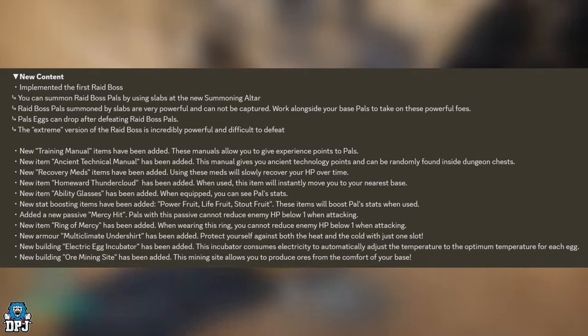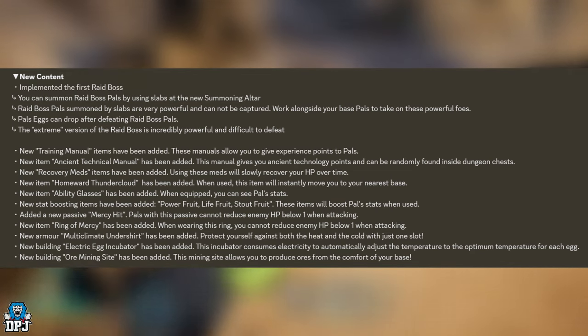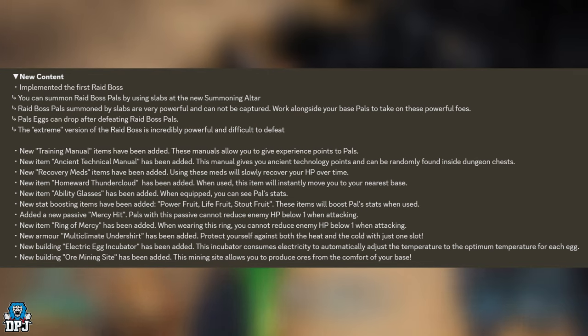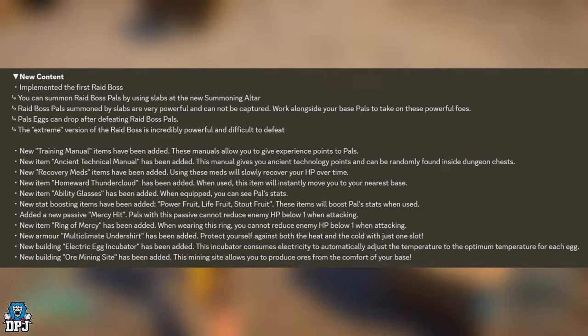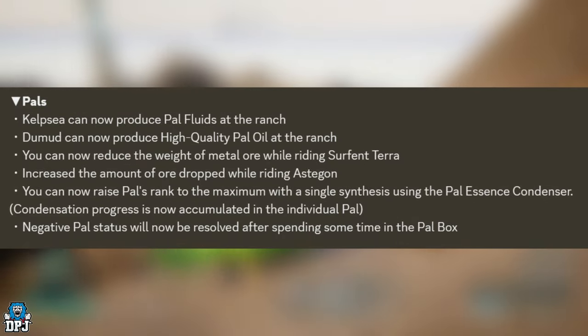A new building, the Ore Mining Site, has been added, allowing you to produce ore from the comfort of your base. This completely eliminates the need for ore farming spots — many players had built bases around ore locations on the map just to farm ore. This is a wicked, absolutely incredible change.